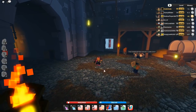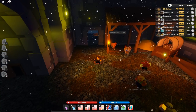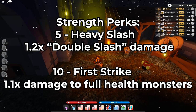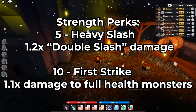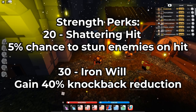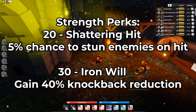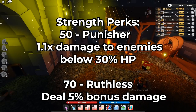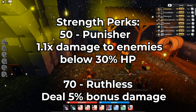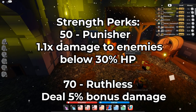Let me show you all of the stat passives. For strength perks: at 5 strength you get 1.2 times double slash damage; 10 strength gives 1.1 times damage to full mobs; 20 strength gives a 5% chance to stun enemies on hit — this one is actually pretty good; 30 strength is Iron Will, gaining 40% knockback reduction; 50 strength is 1.1 times damage to enemies below 30% HP; and 70 strength is deal 5% bonus damage.